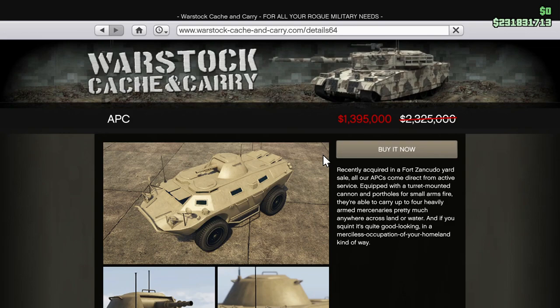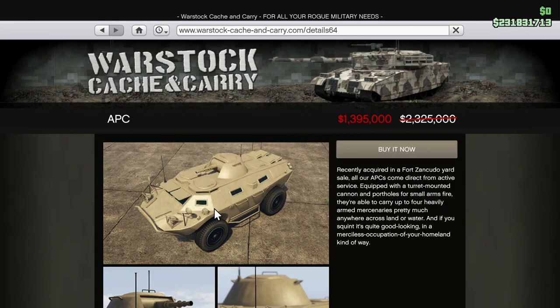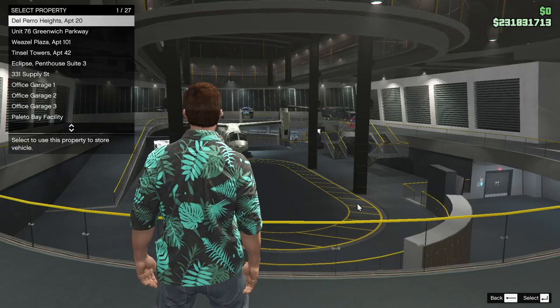Okay, so if we don't do any upgrades to this, then the t-shirt cost — if I sell the old one and buy the new one — is one hundred and eighty-six thousand, seven hundred and ten. But we are going to buy this one way or another. So, buy it now.